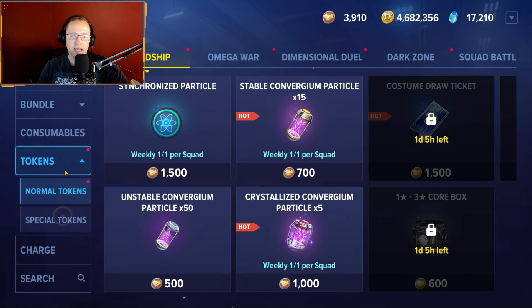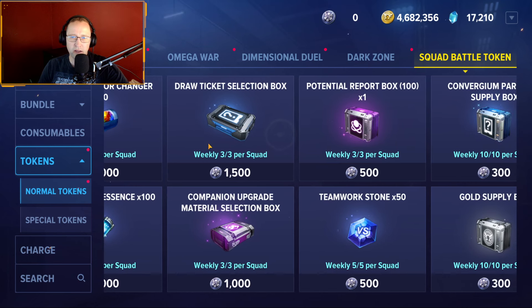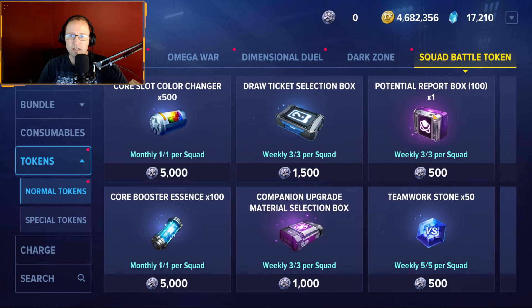Let's look at the shop. It uses normal tokens and the newly added squad battle tokens. Getting in the top 10 gave me 4,500 tokens, which means I can almost buy the core color slot changer. But I think I might spend that 4,500 on potential instead, because it's going to take me a long time to get Wolverine's potential up — I didn't hoard potential.